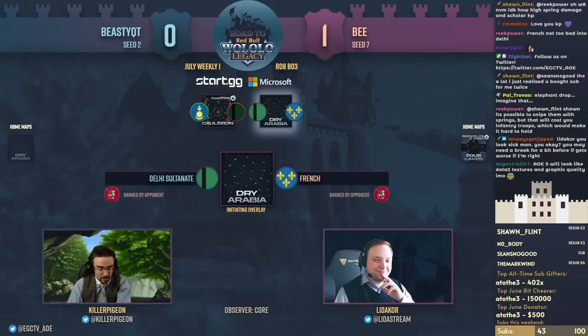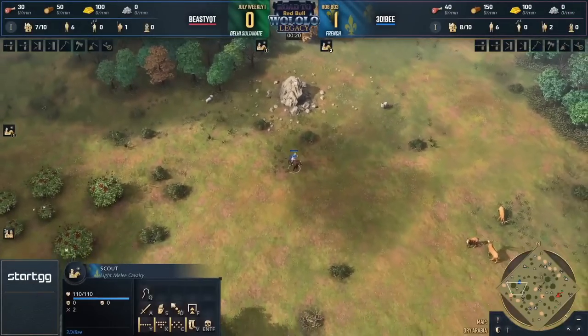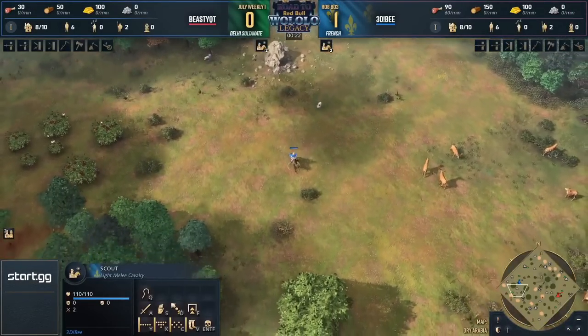I can't argue with that thought process. That's where we're at now, Lidikor. Everybody outpost rushes — even the Abastas are doing it. If they can do summon, anyone can.